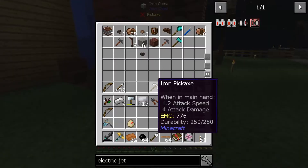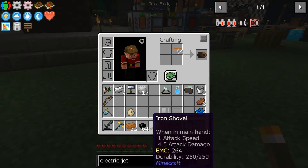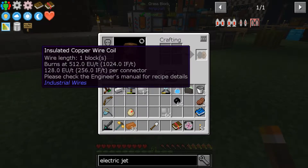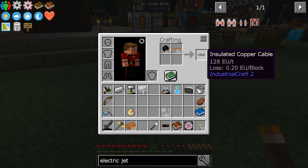Now we'll take that, drop this back in, take that copper cable and combine it with the rubber for insulated copper cable. Wait — copper cable by itself will craft insulated copper wire? Coils? Are you serious? Okay, well here we go — there's our insulated copper cable, boom.